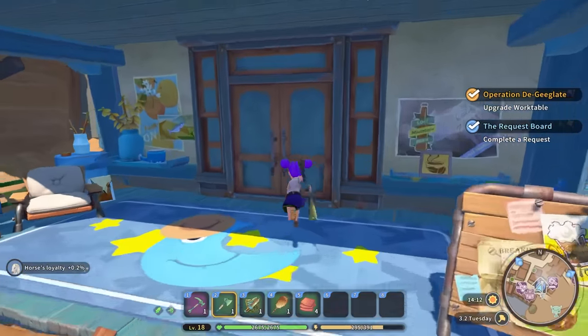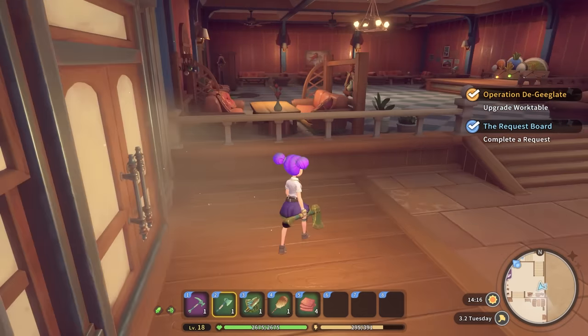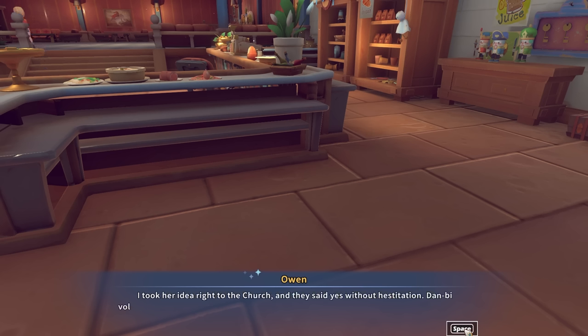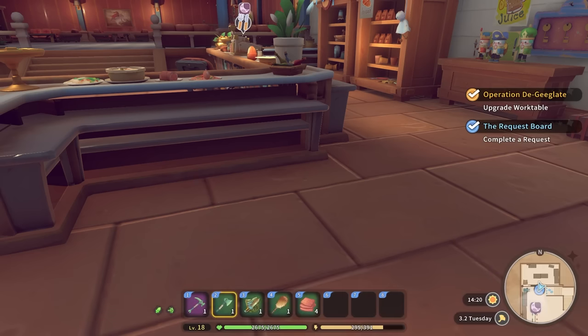I want to go and see what the deal is in here as well. There's something going on in the Blue Moon Saloon. Owen voice recently suggested that we send food to the surrounding villages in Sandrock. I can't believe I didn't think of it myself — she really is something. I took her idea right to the church and they said yes without hesitation. Dan B volunteered to be the delivery girl about two seconds after. Quite a few people in town are from the villages originally — Burgess is, and Logan's friend Haru.